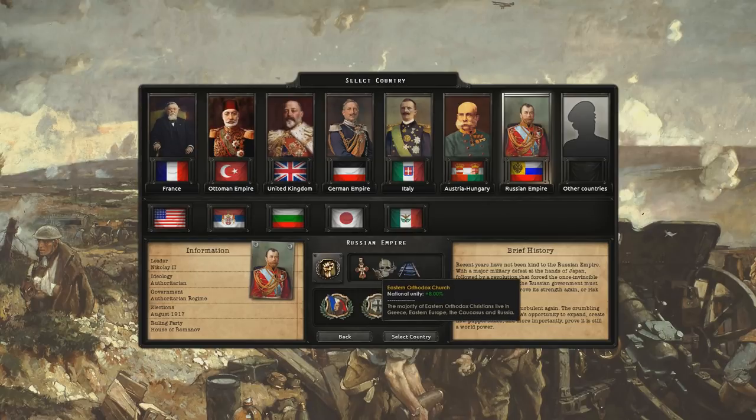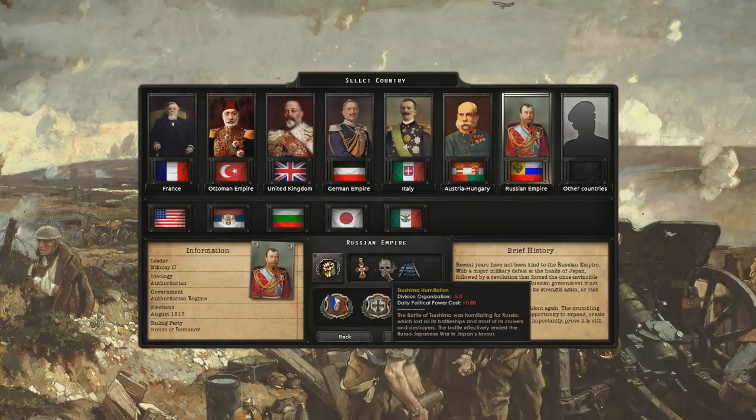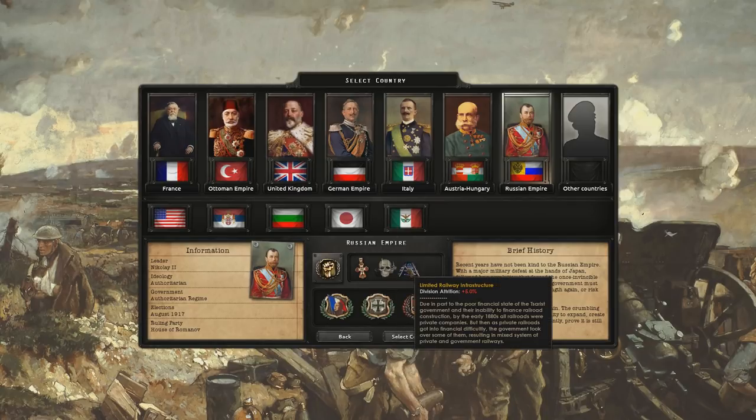So we have the National Unity of plus 8 thanks to the Eastern Orthodox Church. The Tsushima Humiliation reduces my division organisation and daily political power cost - we lost all of our battleships and most of our cruisers and destroyers. And then we also have limited railway infrastructure.